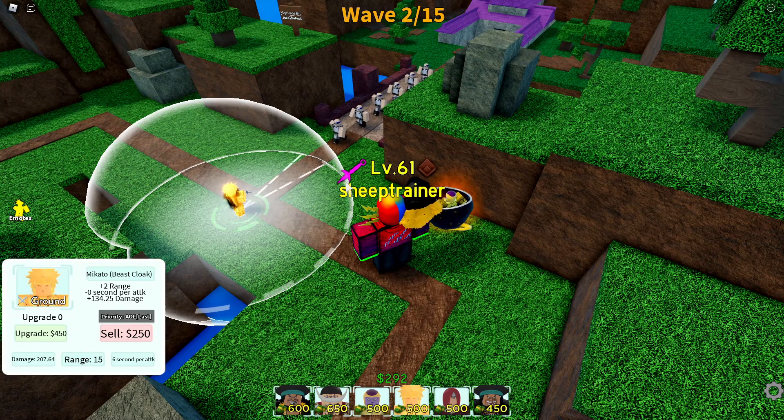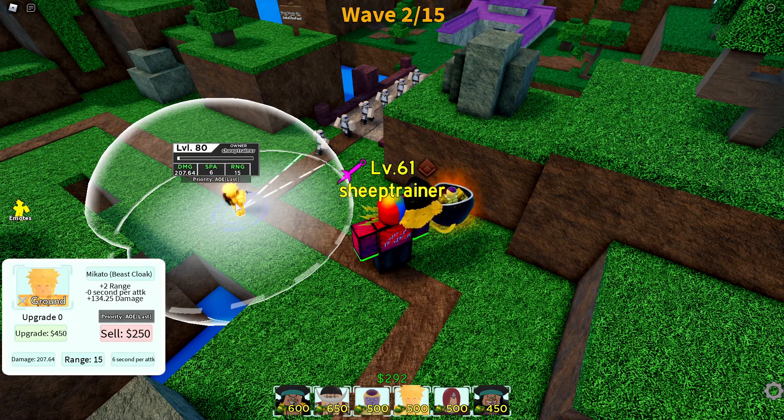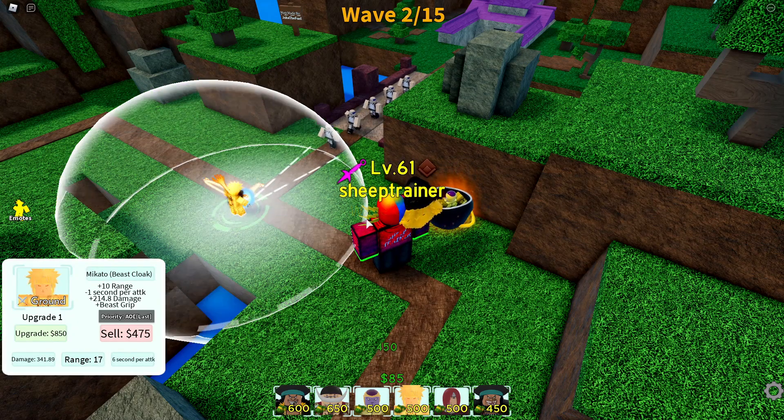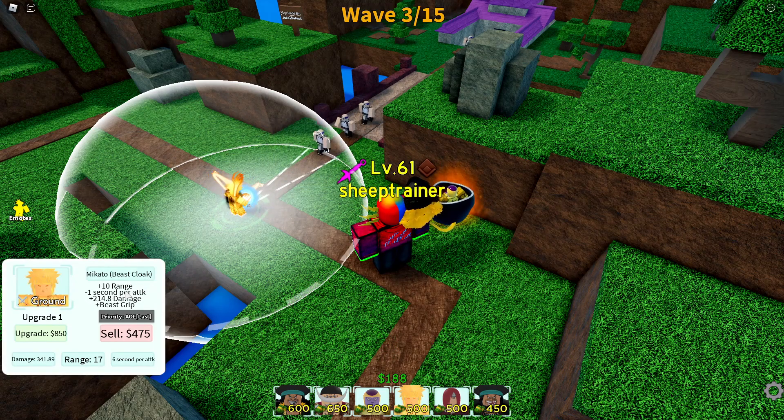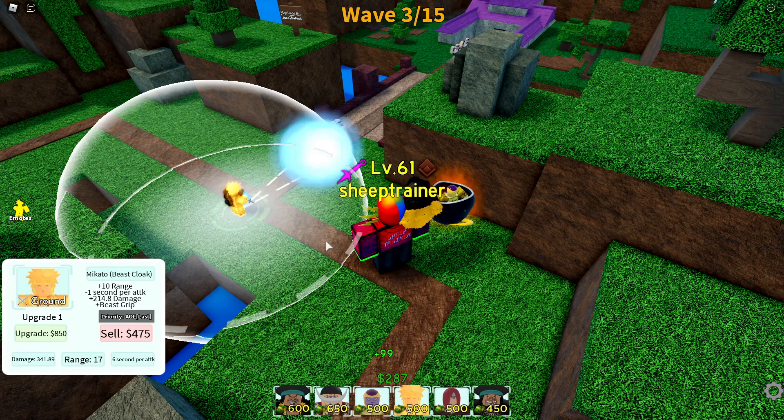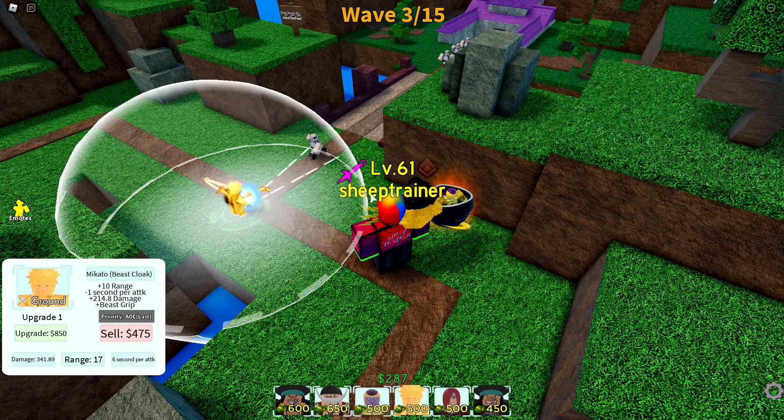His first upgrade is 450, costs 500 to place down. As you see, my range increased by 2, and my damage obviously went up. Next up is what's important — I'll also lower my seconds per attack, which is pretty good. 850 though, so Minato's a little bit pricey.